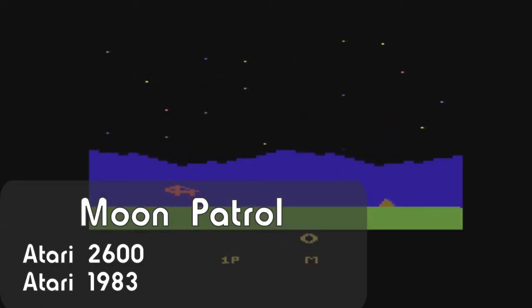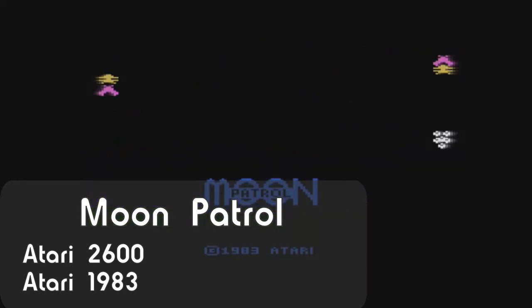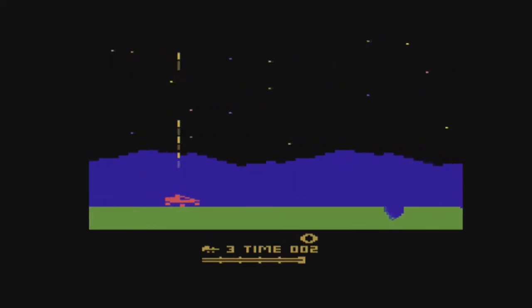Hello and thank you for stopping by. This is Moon Patrol for the Atari 2600, released by Atari in 1983. In this game you pilot a moon buggy and your goal is to stay alive as long as possible, dodging incoming fire, jumping over craters in the ground, and shooting enemies along the way for points.